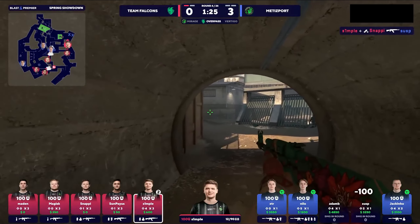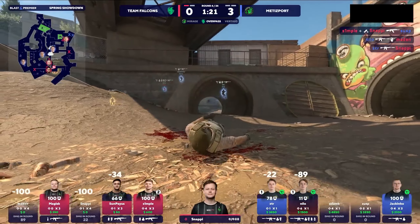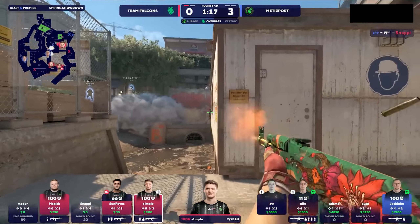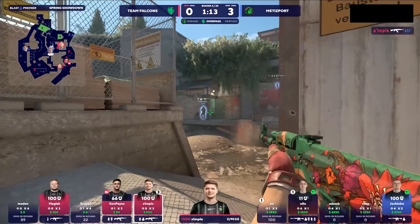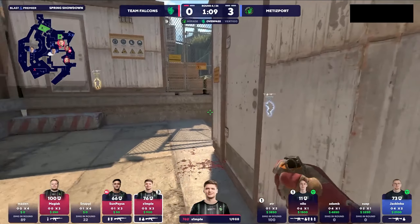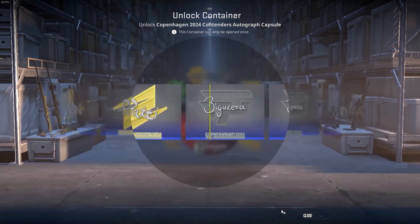Right off the rip, the challengers capsule is probably going to be the worst option because all the stickers are pretty bland and boring. They're pretty much the same as their Paris Major versions, and I don't see any hyped autograph stickers from these teams either, so this is probably going to be the worst option.